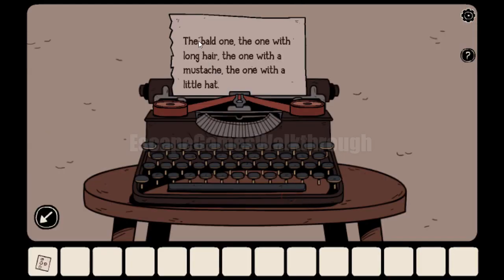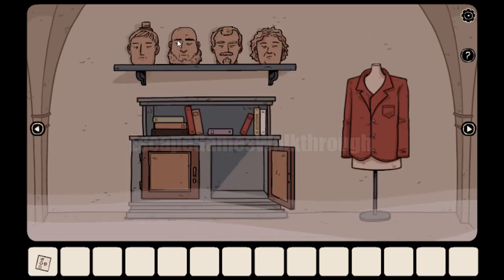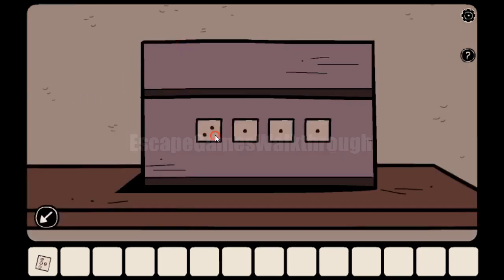This text gives us a hint about heads. The first is the bald one, the one with long hair, the one with moustache, and the one with the little head. So we have a sequence: bald, long hairs, moustaches, and head. Now we need to listen to them. The bald one opens its mouth six times, so we need to set the digit six — six dots.